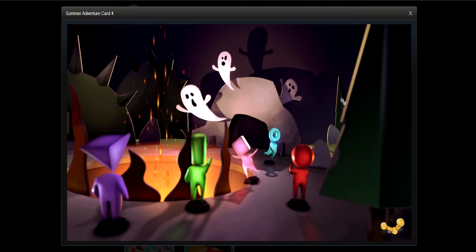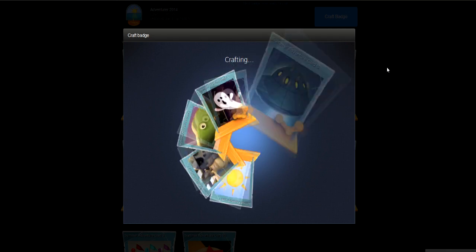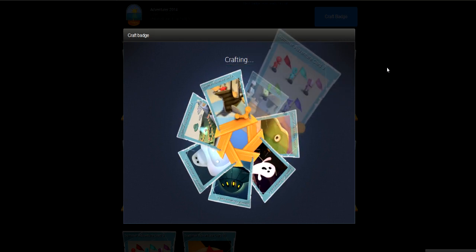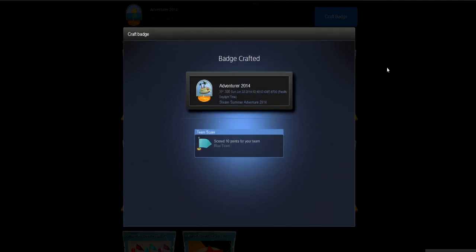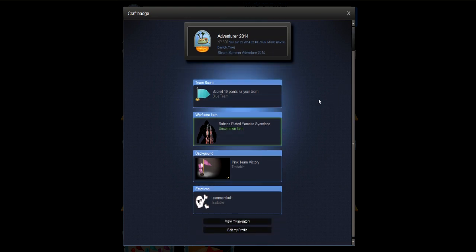Here we go — I have the 10 cards. You do get your little background. I'm going to craft it. I hope I get something good. I did this a while ago so I actually know what I got, and it's not good. But here you go, Stormrage — you wanted to see it. So this is for you, buddy. You get a badge.